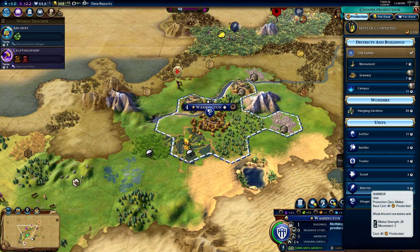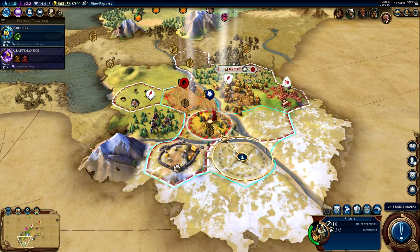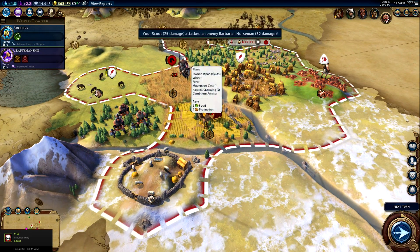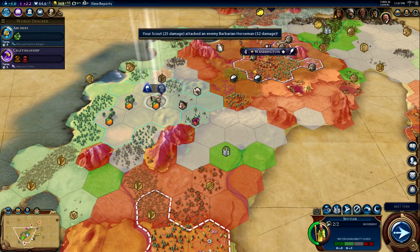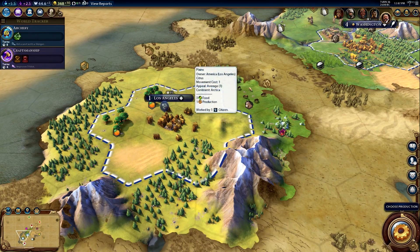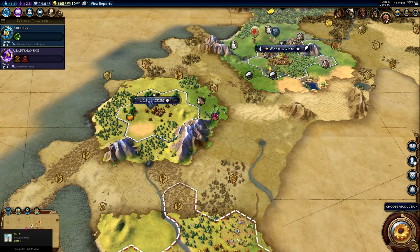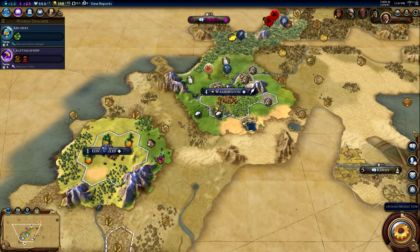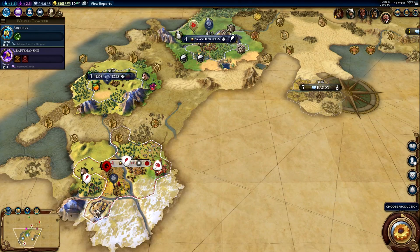We need to start pumping out units because we're going to war soon. Our scout just wrecked that guy! We're going to found Los Angeles — they've got oranges and citrus there. Alright guys, we're going to end the episode here. We got our second city founded and we are going to be doing a war on Scythia, possibly starting next episode. Thanks for watching — like, comment, subscribe, and I'll see you guys next time!